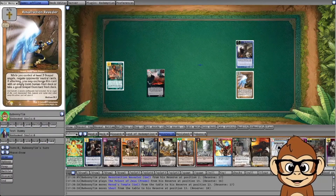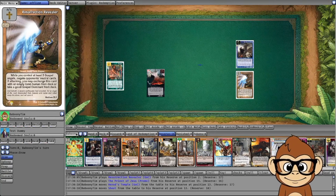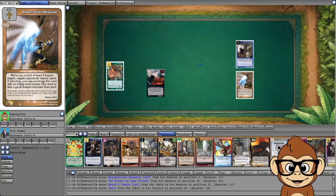Three Woes can also be used to negate annoying cards in their territories, like territory class characters. For example, Resurrection Revealer has a strong ability that negates your neutral cards. So you can play your Three Woes as evil, target the Resurrection Revealer, and their territory class ability will stop working.